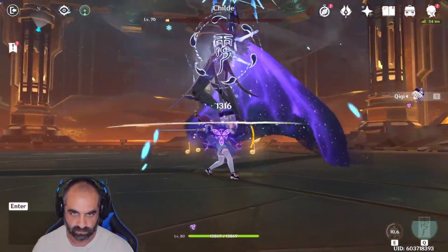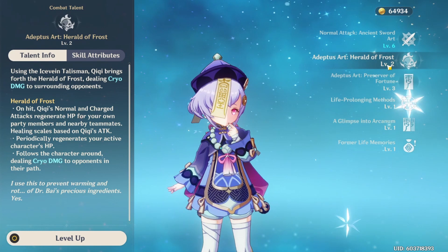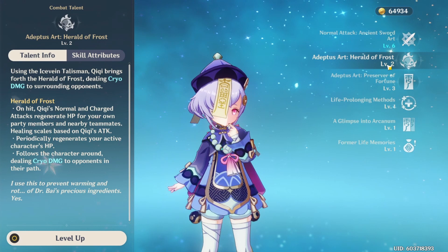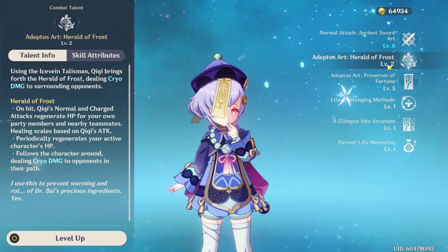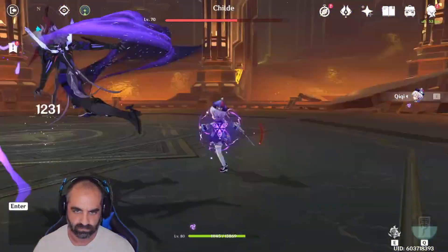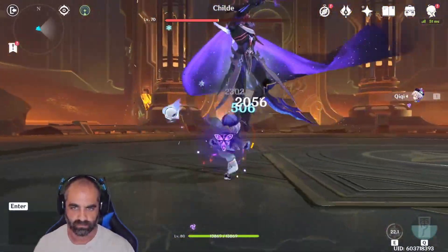Then you wait till that's gone, maybe get two or three hits in, and wait until they try and hit you. If they do hit you, switch over and use Adeptus' Art: Herald of Frost. On hit, Qiqi's normal and charged attacks regenerate HP for your own party members and nearby teammates. Healing scales based on Qiqi's attack and periodically regenerates your active character's HP. It follows the character around, dealing Cryo damage to opponents in its path. It's really cool because it heals you almost every time you hit, and it's doing a little more damage every time it spins around and smacks them. But it's primarily for the healing.